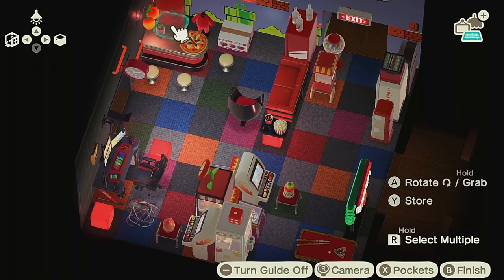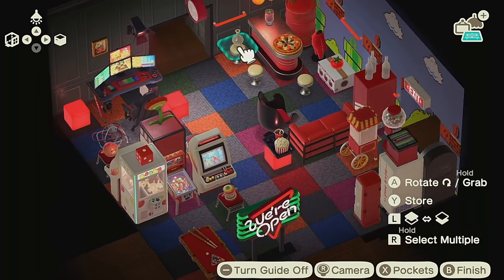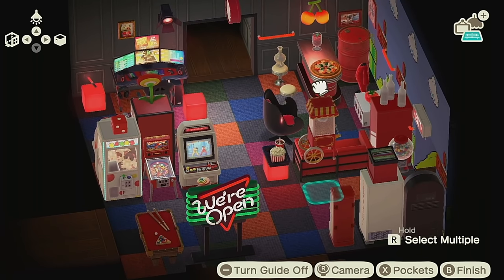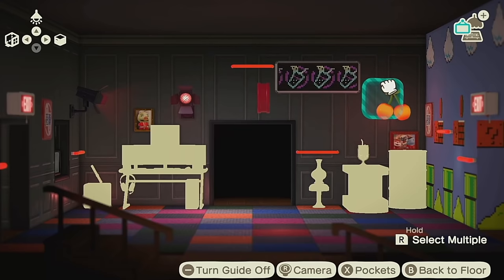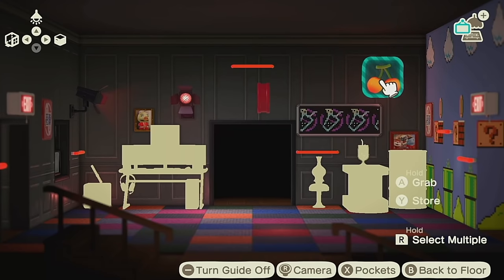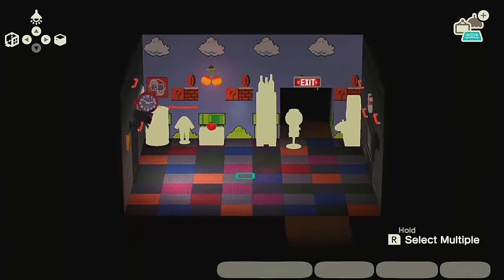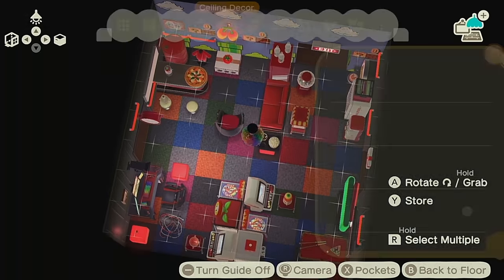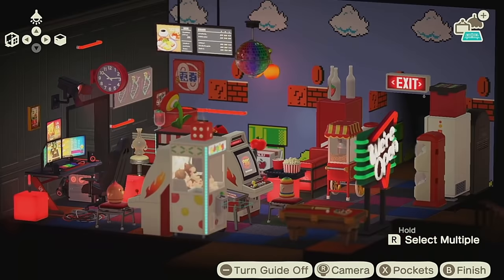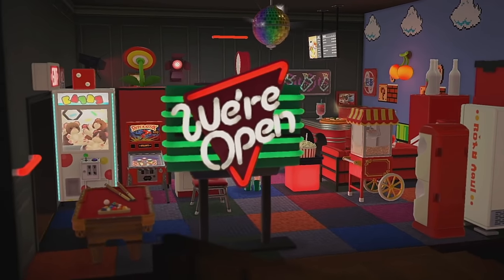I absolutely love the little Gyroids — I put them in every single room. I officially take back what I said a couple of months ago when the update came out, when I said I didn't care about Gyroids. They're very cute, they can go on walls, on stools, on the floor, they have movement and sound — it makes everything really dynamic, especially in an interior build where you don't have wind or bugs flying around.